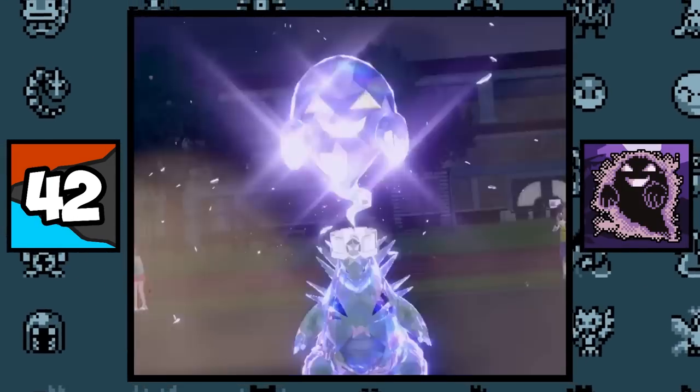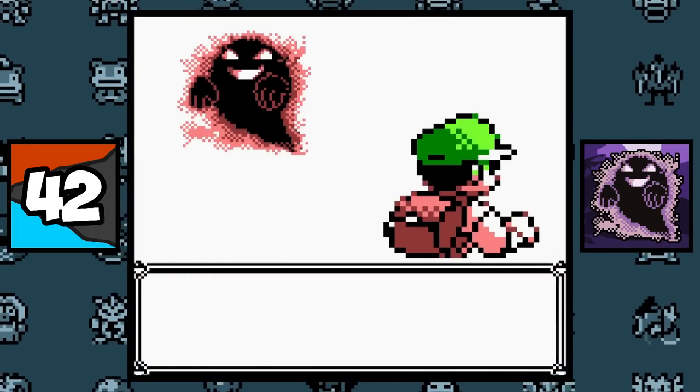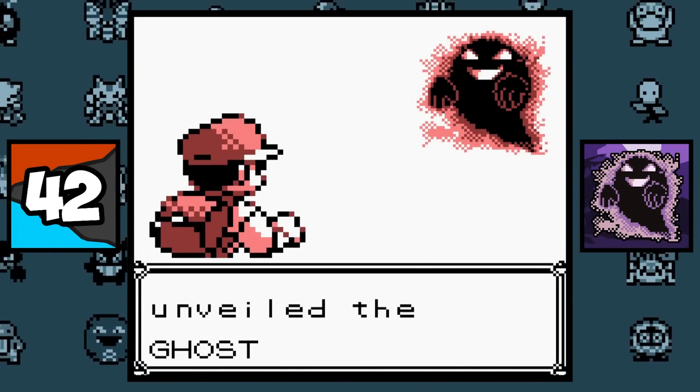The Ghost Tera-type Still Form in Pokemon Scarlet and Violet features a Generation 1 Unidentified Ghost Sprite from Lavender Tower, which is a pretty cool throwback.